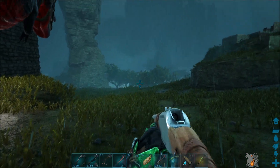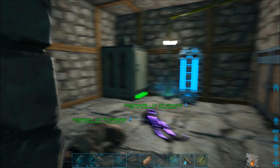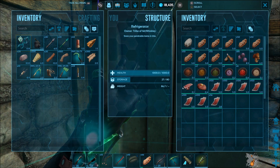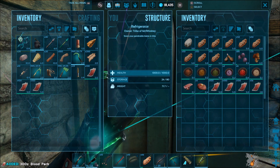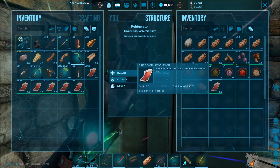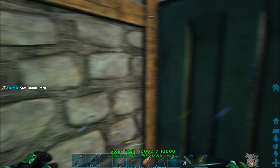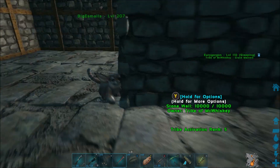Alright, today is finally the day we're going to go bug hunt. Hello and welcome survivors, my name is Jayseal and today we are going to be taking all this blood — a little bit over 600 — and we're going to be going and taming a blood stalker.